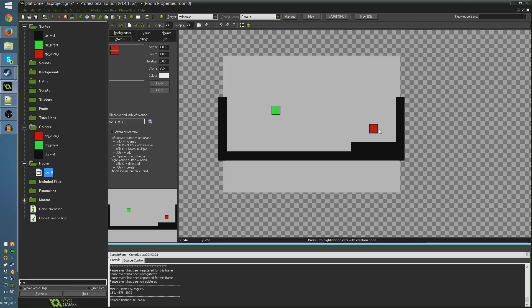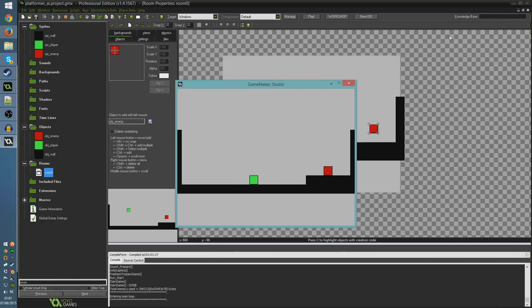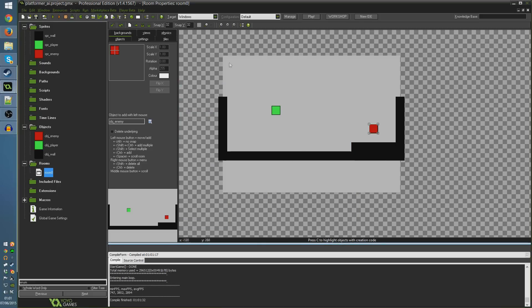I'll close that up, open room zero, and place the enemy object in the room. I've raised the platform a little so you can see gravity working - he falls just like our player. If I get close enough he starts chasing me, and if I move far enough away he stops and goes back to idle. This specific approach might be more useful in top-down contexts, but we'll get into platformer-specific behavior like making the enemy jump when needed in later videos.